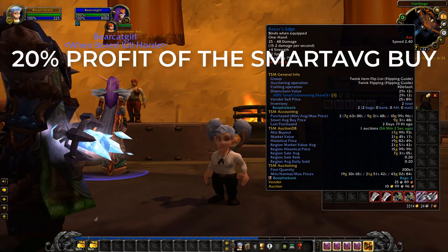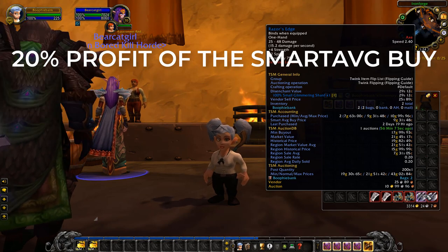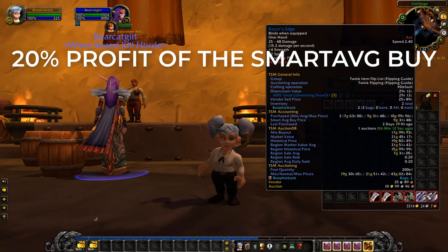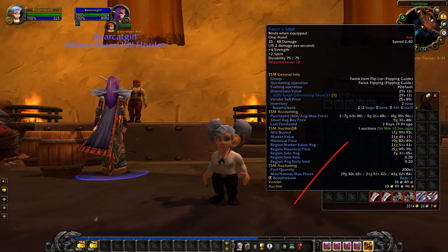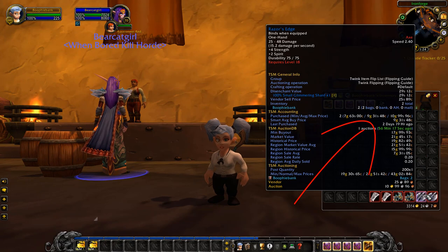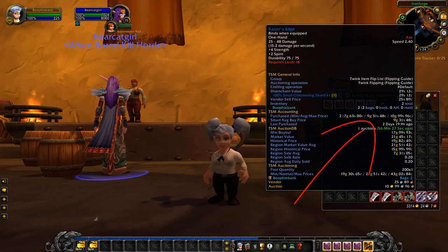Here's a good example: with these axes, we bought two — one at 7 gold 63 silver and the highest at 10 gold 19 silver. The smart average buy rounds down to 9 gold 31 silver. That is the average of what I've paid for that particular item.